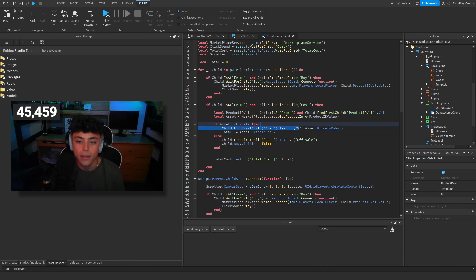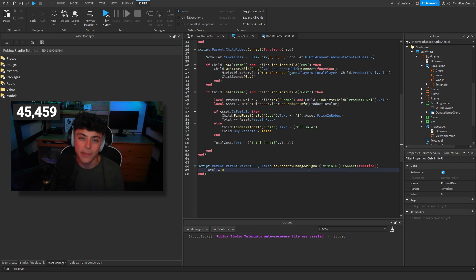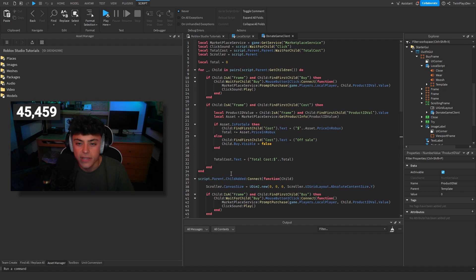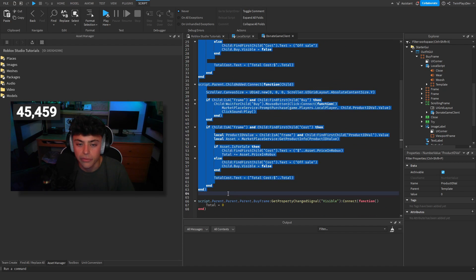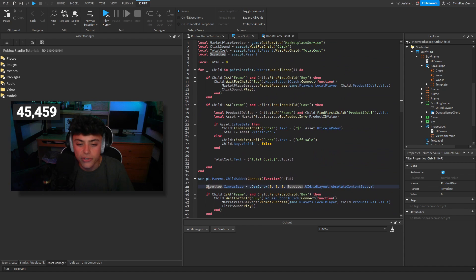We grab the marketplace service, get the asset ID, and get the price in Robux. We then update the total cost text. The BuyFrame's visible is set here, and we set the value back to zero every time they open the UI — because what was happening was it kept adding and adding without a reset. There's a similar thing that checks children and checks when something is added. I also set the scroller canvas size to make sure all the templates fit inside it. If it looks weird you might just want to mess around with that value.